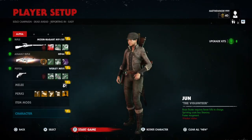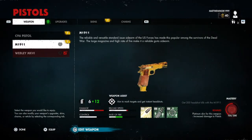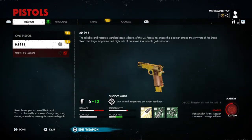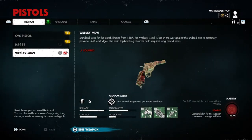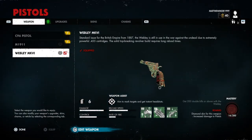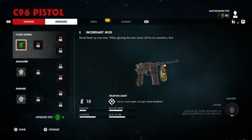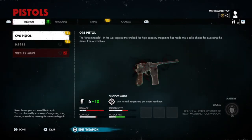If I go to my pistol, I've got two masteries to complete on this one. One was a headshot — I gave up on that. The other one is the Webley Mark 6, where you have to get double kills, which is pretty easy.